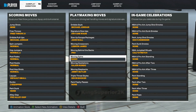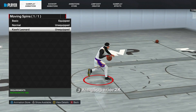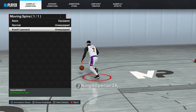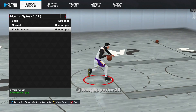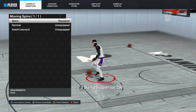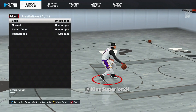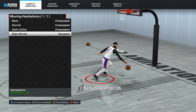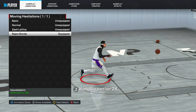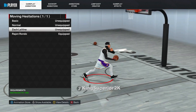For basic spins, Kawhi Leonard and Basic are the best ones. Kawhi Leonard lets you get that spin from 2K20, 2K19, 18, and 17 — the one that chains into half-spin combos, half spins toward the basket, and half spins away. Those are the best spins in my opinion regardless of height. For moving hesitation — a lot of people don't know how important it is — Rajon Rondo is a good one. I've been using it since 2K20. John Wall on a six-five might work too if you can equip it.